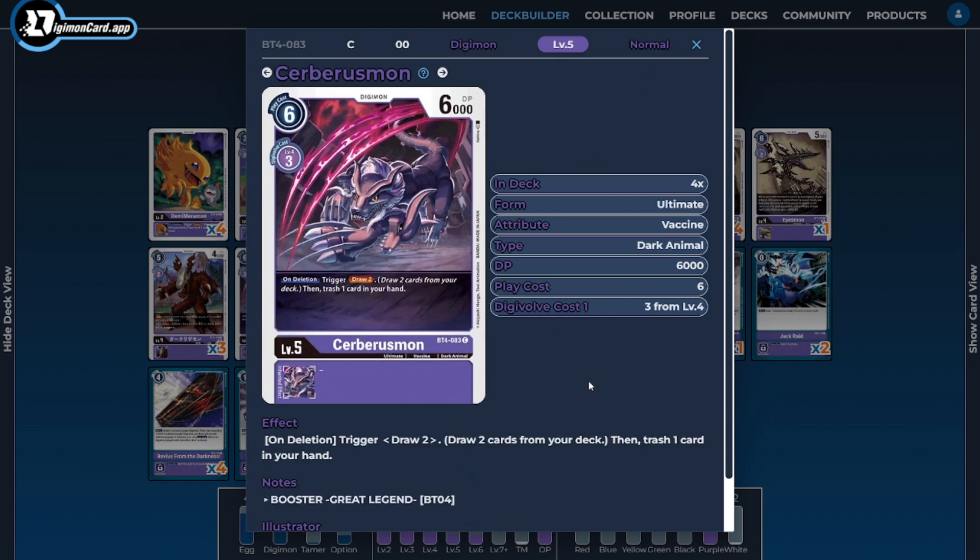On to the level fives — I'm running four copies of Cerberusmon. This is one half of the Cerberus package that enables us to loop our Digimon. Cerberusmon is the payoff for being a good card to delete — similarly to Dark Lizardmon and Aizmon Scatter Mode, it cycles through our deck to set up our hand and trash in a particular state, while also being the fodder card for our Werewolf Mode.